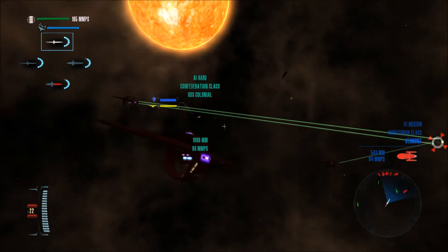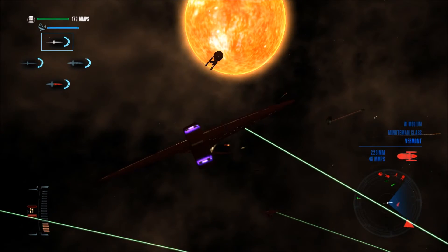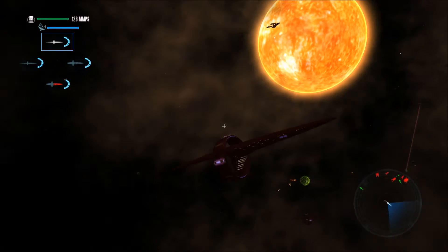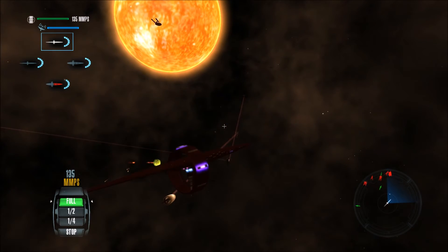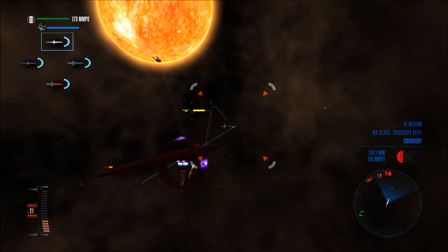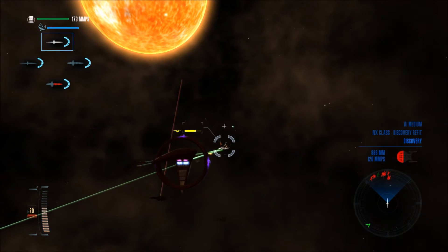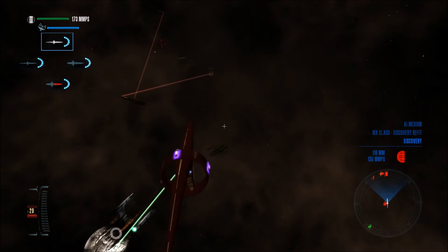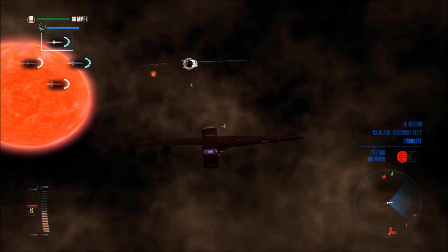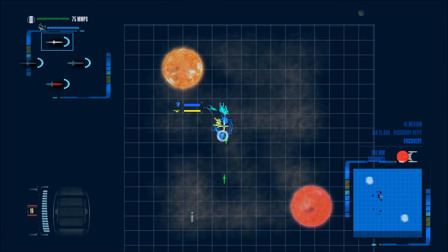The Confederation class — doesn't it have shields? Yeah, it does. USS Colonel. Now they're over here and they're gonna start shooting at us pretty soon. But nothing can defeat the power of the Vulcan Star Empire. We are fighting with the Romulans, after all, so I have to think of some cool name for the Vulcans. Now we're doing some serious damage — kind of, a little bit.